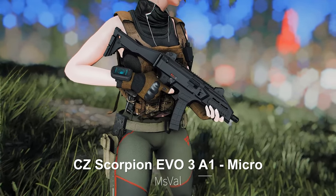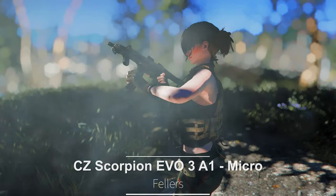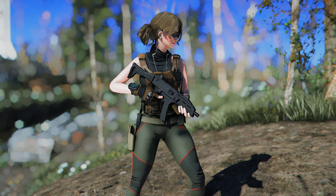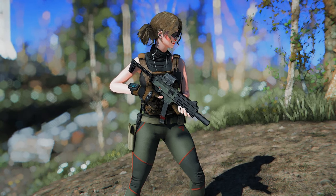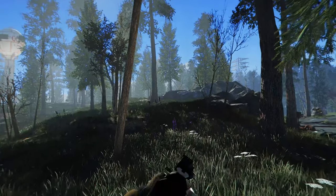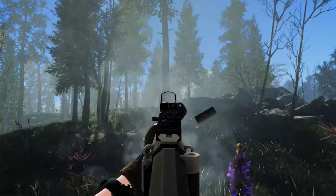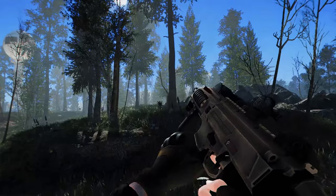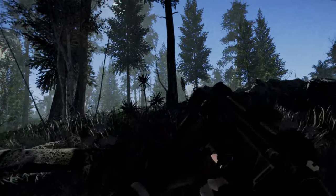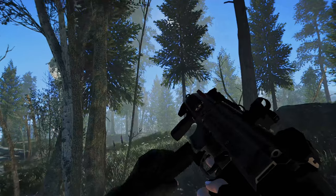Next up is the CZ Scorpion EVO 3A1 Micro. This mod adds the CZ Scorpion EVO 3A1 to the world of Fallout 4. Based on the CZ Scorpion EVO 3S2 Micro, this weapon can be customized with various modifications and accessories to suit your character. Once installed, you can craft the weapon at a chemistry station. It's a low-recoil, fast-firing rifle with a variety of rail attachments, skins, and stock and sight options. You can even choose the texture for your desired rifle, and it supports tactical reloading, so keep that in mind during installation.